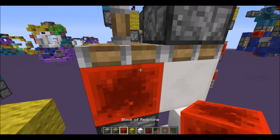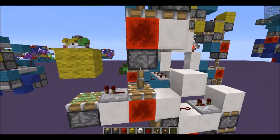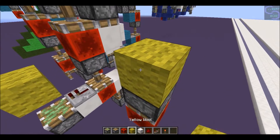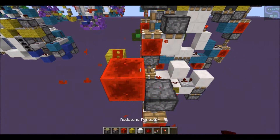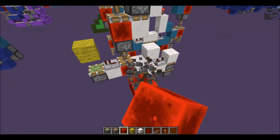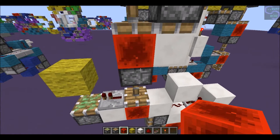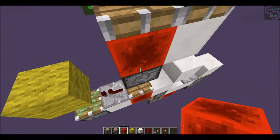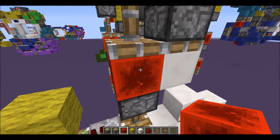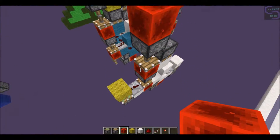What happens is that this moves up - it's not yet in a position, so it still cannot power this piston. But since this block moves up, it updates this piston too, then it pulls up. And then once it goes into this position, this will extend again. That's how this whole entire thing works.